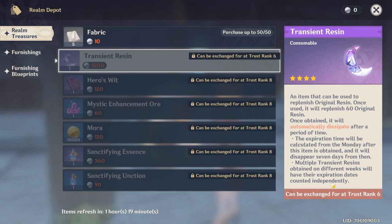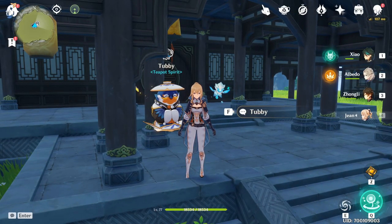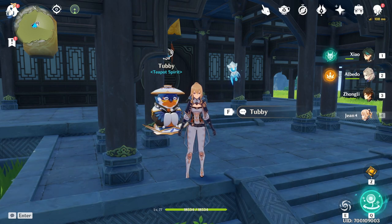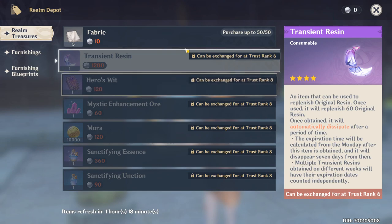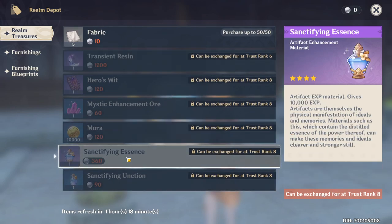You guys absolutely have to use this Transient Resin — it is such an incredible resource, especially for end-game players in the Serenitea Pot. Think about this: you're capped at 160 resin normally. This extra 60 resin helps a lot. If you can buy Transient Resin three or four times a week, that's 180 or 240 extra resin. But if it's only once, I'm not sure how to feel about it — because of the other items available, like Sanctifying Essence, which costs 360 realm currency and gives 10,000 artifact XP.